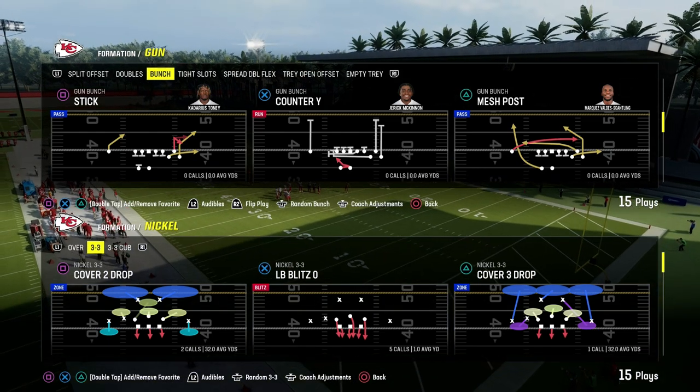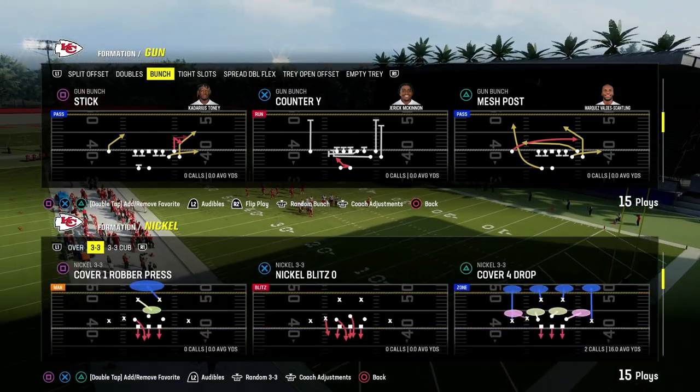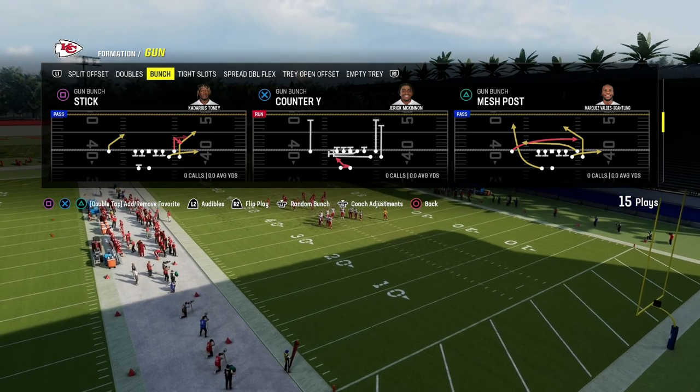The play stick out of the West Coast Gun Bunch formation is one of the best quick snap plays in Madden 24.